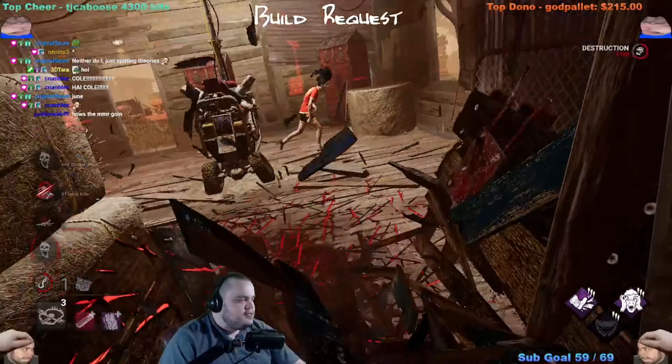When I play survivor I rely on my innate skill at the game — you don't catch me running Unbreakable, Dead Hard, DS. I go by my innate skill at the game on survivor and I feel more fulfillment out of that than actually crutching on my exhaustion perks. You used to be able to but it doesn't work anymore — you actually cannot anymore.